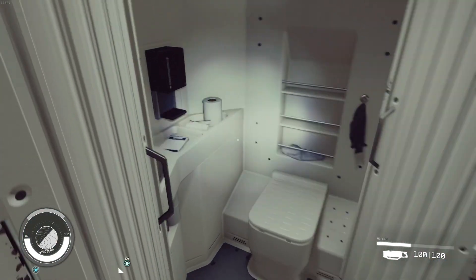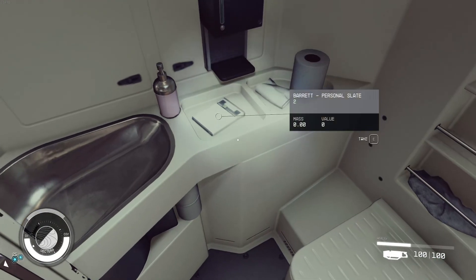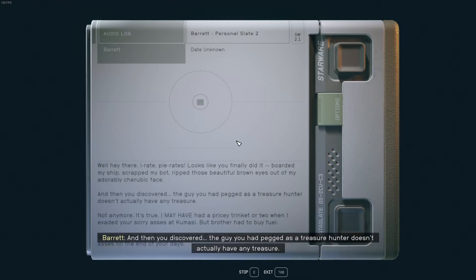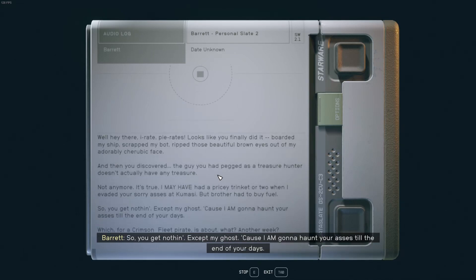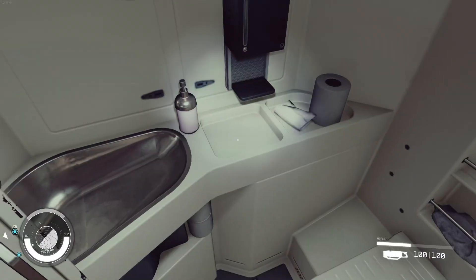There it is — in the bathroom. Toilet we can sit on. Well, hey there, irate pirates. Looks like you finally did it — boarded my ship, scrapped my bot, ripped those beautiful brown eyes out of my adorably cherubic face. And then you discovered the guy you had pegged as a treasure hunter doesn't actually have any treasure. Not anymore. I may have had a pricey trinket or two when I evaded your sorry asses at Komazi. But brother had to buy fuel. So you get nothing. Except my ghost. Because I am going to haunt your asses until the end of your days — which, for a Crimson Fleet pirate, is about another week?